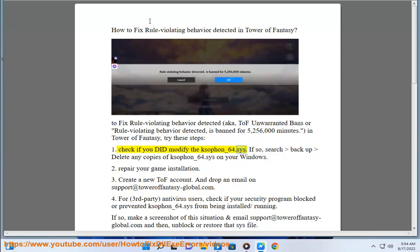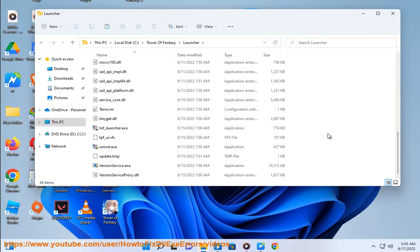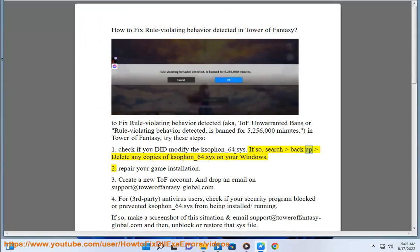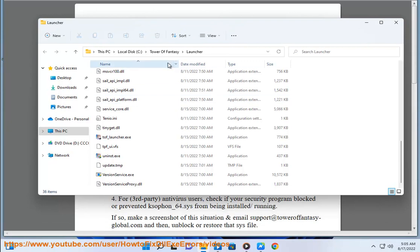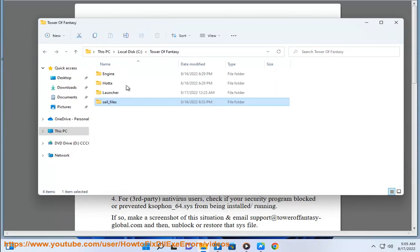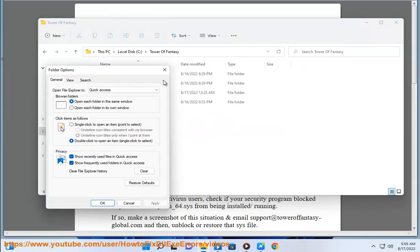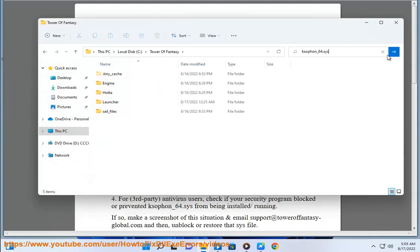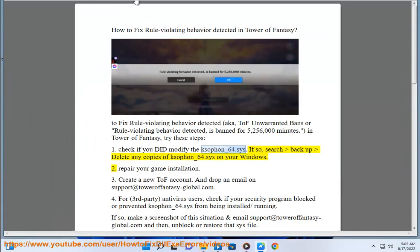Step 1: Check if you did modify the file caseon_64.SYS. If so, search for and delete any copies of caseon_64.SYS on your Windows system to repair your game installation.